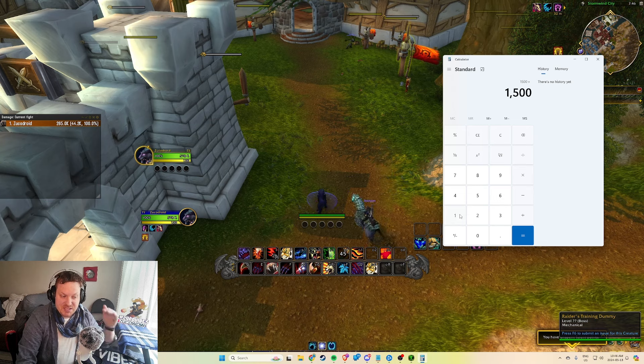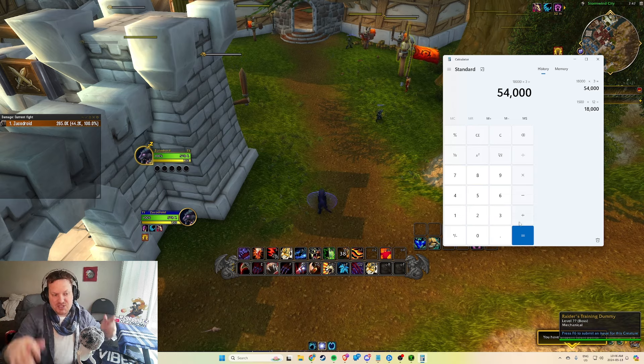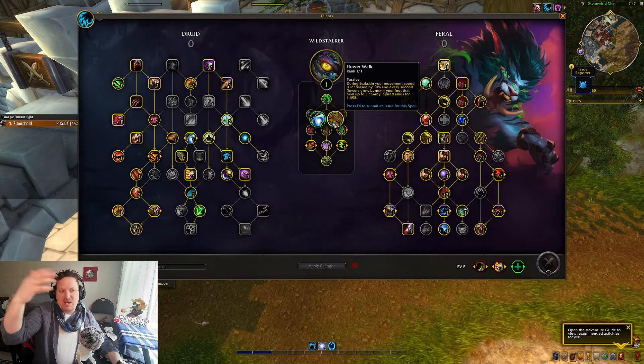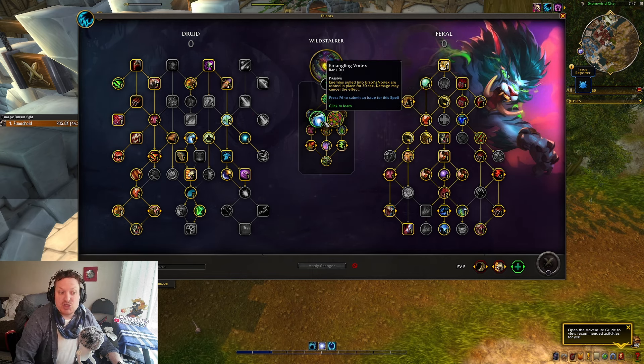It does it once per second for 12 seconds, so it does an 18,000 heal, and then times 3 because it goes on 3 different allies — so it's actually kind of like a 54k heal. It's not that great, but it is something. It's a little bit of extra sustain and does give you more movement speed as well. You're not really doing this for the heal, but the Ursal's one might be much better.